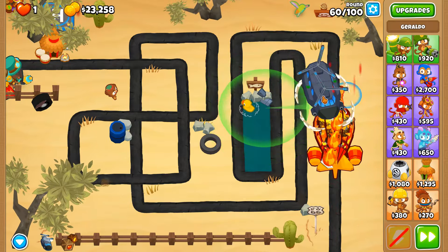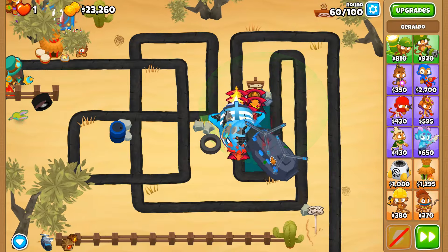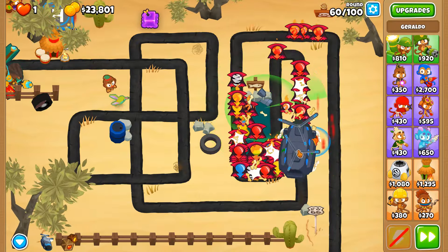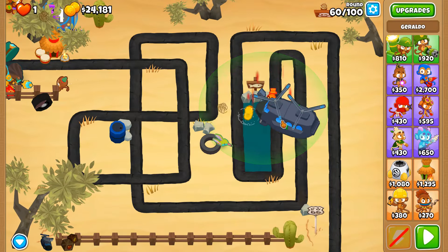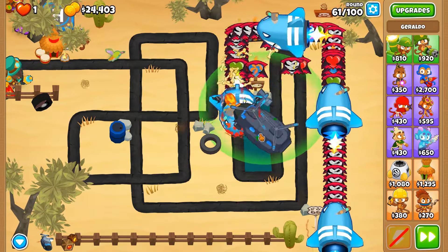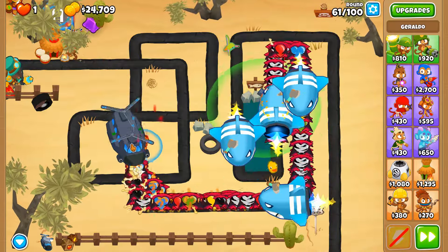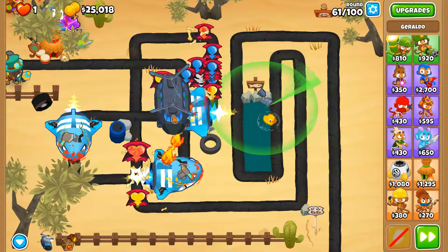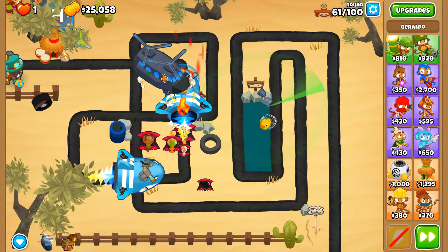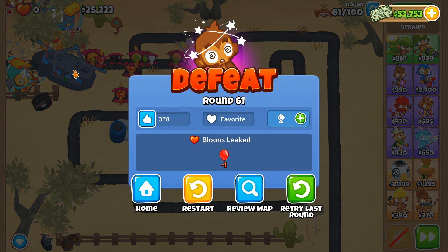BFB round 60, we managed to do this. Round 61 with all the regrow - there's regrow balloons on round 61. I love to just be able to pop them all because at some point we're gonna get incredibly pierce capped, as we're blowing back these zebra balloons and also the BOABs which are also annoying. This is not a good scenario.